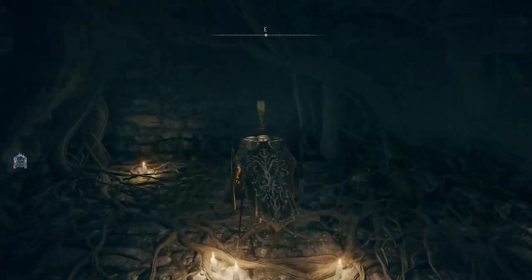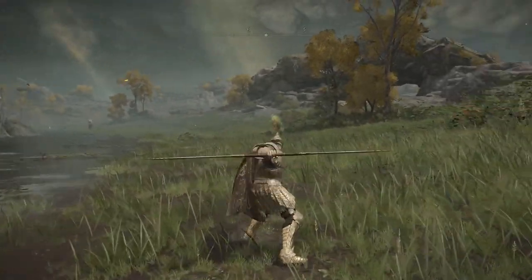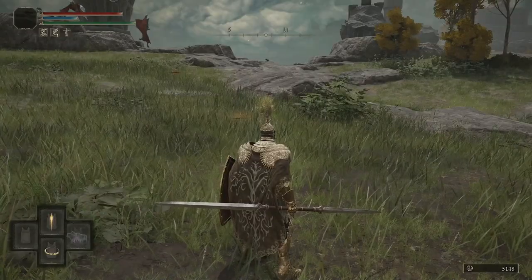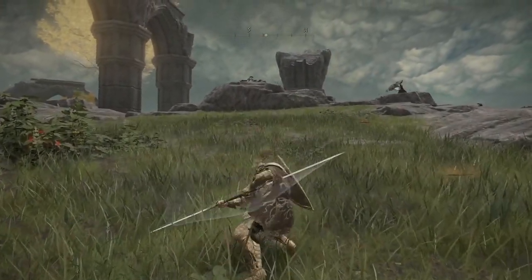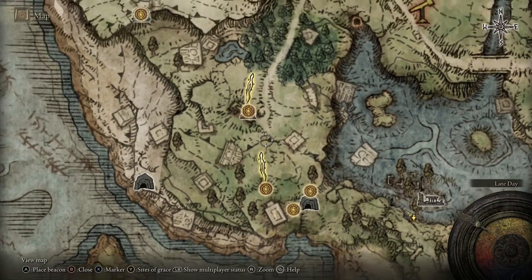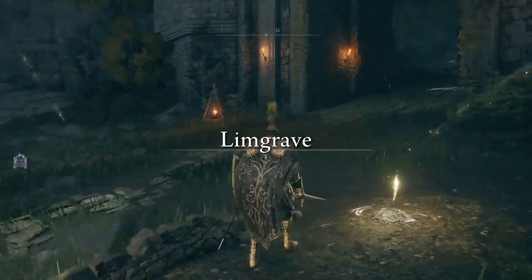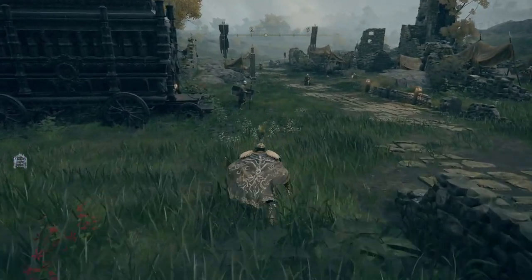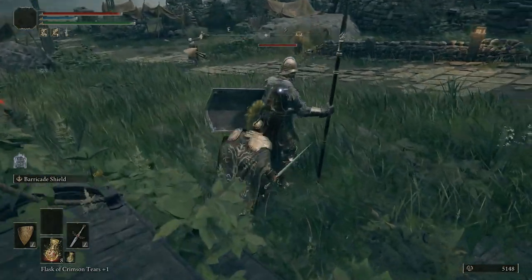Inside this chest you are going to get the Twin Blade. It has your standard attacks and is a really cool looking weapon, but if you hold your Y button on Xbox and press your right bumper to two-hand it, you attack a lot faster and it has a really cool move set.